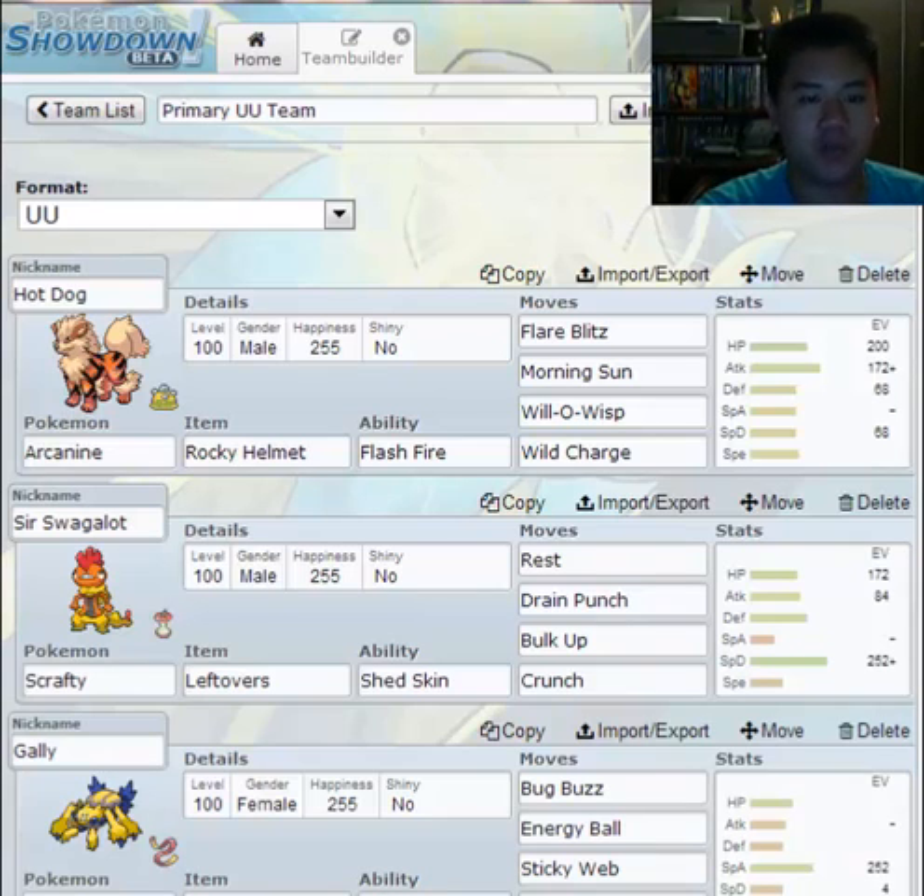Hello everybody, Scrapmaster here. Welcome back to another episode of Competitive 101. Last episode we went over IVs, EVs, and natures and what they did for your stats.